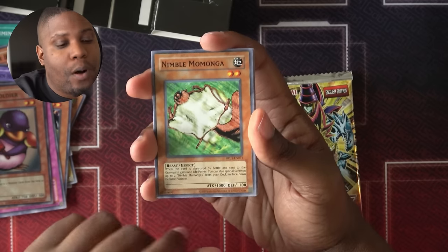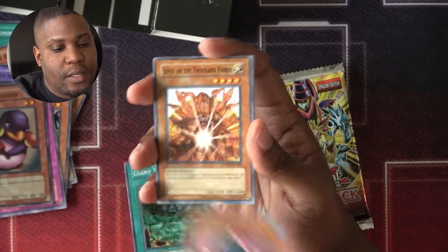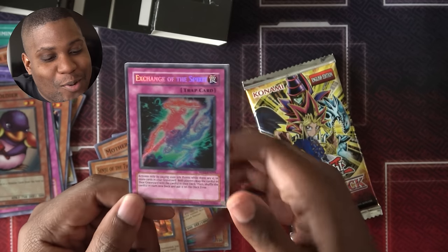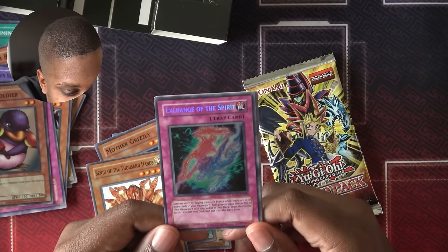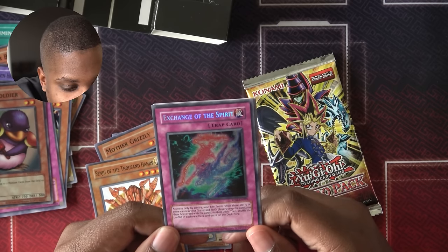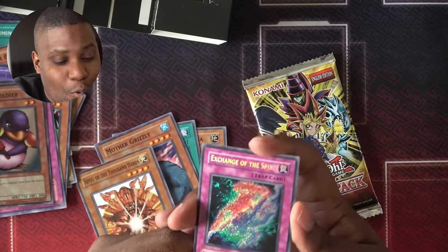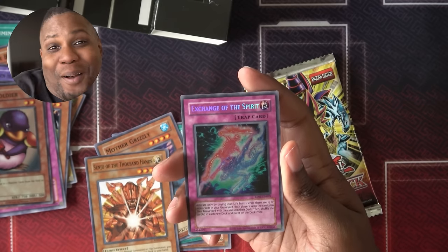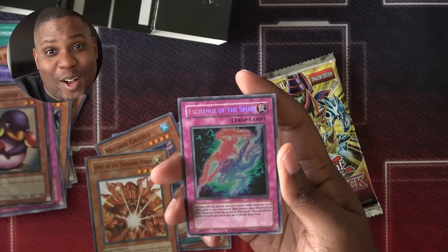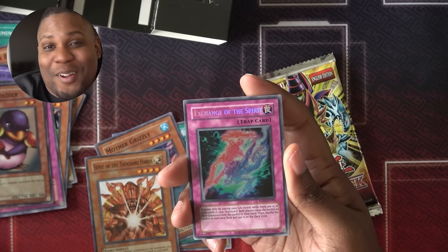Third pack: Nimble Mamonga, Giant Trunade — which is good removal for one turn at least — Mother Grizzly, Senju of the Thousand Hands. I think this will put me to three now, that's actually great. Secret Rare Exchange of the Spirit! So I have to pay a thousand life points while there are fifteen or more cards in the graveyard. Both players swap the cards in their graveyard with the cards in their deck, then shuffle in and that becomes their new deck. Essentially we swap our graveyards with our decks. I'm going to play it because it's crazy — it can make this duel come to a screeching halt. With a lot of draw power in these decks, if we end up with fifteen-card decks, that would be hilarious. So I'm going to run it.